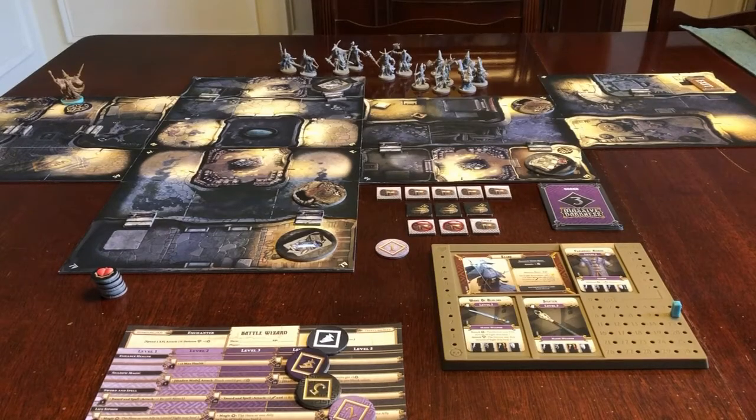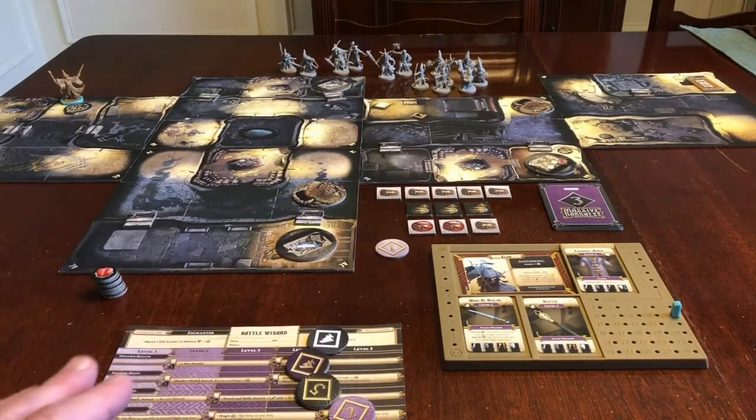This is a setup video to show you how to deal with the simplified true solo variant for Massive Darkness. Here I've got the tiles laid out for the Chosen One scenario, quest number three, but you can use any of the scenarios.